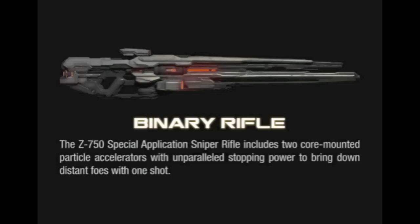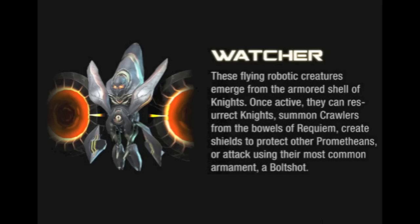I don't think we've gotten a first-person perspective of the Binary Rifle yet. But I am enjoying these Promethean weapons — they look really cool. The Binary Rifle is a pretty cool name. The next enemy class is the Watcher. I have not seen any different classes on the Watcher itself. We've only seen different classes on the Crawler and on the Knight, so I don't know if there's going to be any different versions of the Watcher. There may or may not be any different classes.